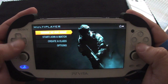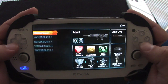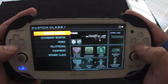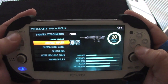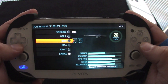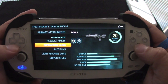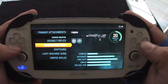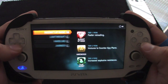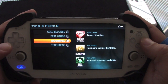In ad-hoc, you can change your ad-hoc name, start or join a new session, and create a class. What's very nice is that when you create a class, every single attachment is unlocked, every single weapon is unlocked — submachine guns, shotguns, everything. Every single perk is unlocked as well, which is awesome.